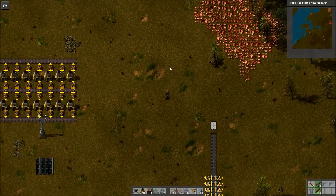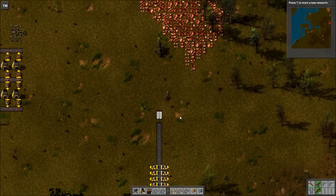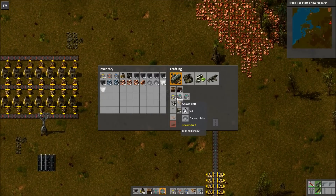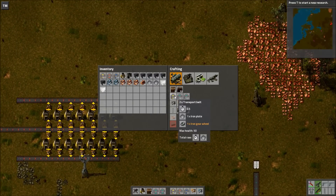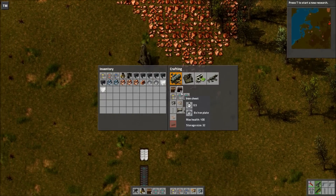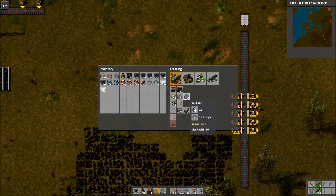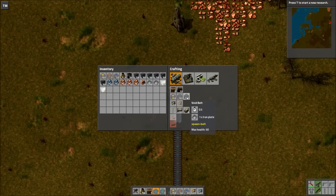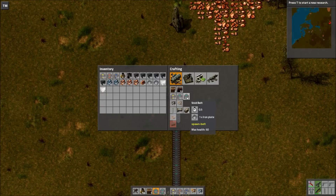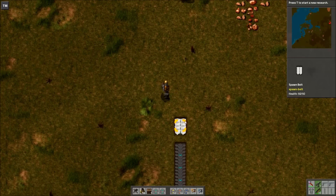Hey guys, welcome to another mod spotlight. I'm Exterminator, and thank you for joining me. Today we are going to cover the Spawn Belt mod. Now this one's a little different than a lot of mods. Most mods I do are ones you would actually use in a gameplay or playthrough. This one is more for testing stuff. You could use it in a playthrough if you kind of want to cheat, but it's still really helpful. So let's get into it.